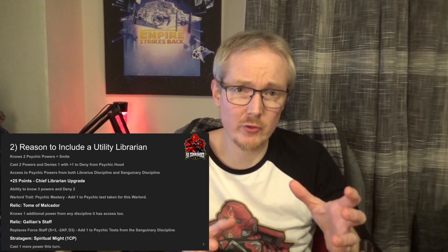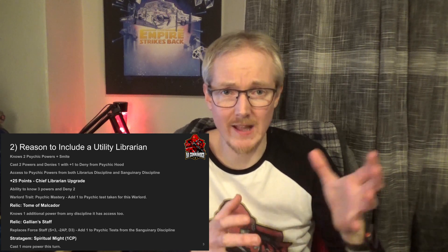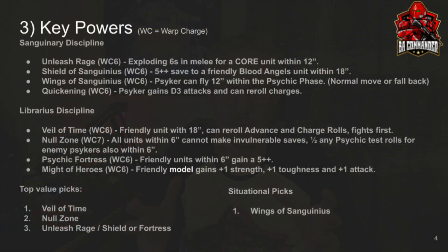There are 2 other things to consider. One is a Warlord trait, Psychic Mastery, which adds 1 to all your Psychic Tests. There is also a Staff relic you can take called the Galleon Staff — it's a Blood Angel specific Relic that gives you +1 to your Psychic powers from the Sanguinary Discipline. But I think the better Relic here is definitely the Tomb of Malachor. Let's talk about the key powers from each Discipline — I've picked 4.